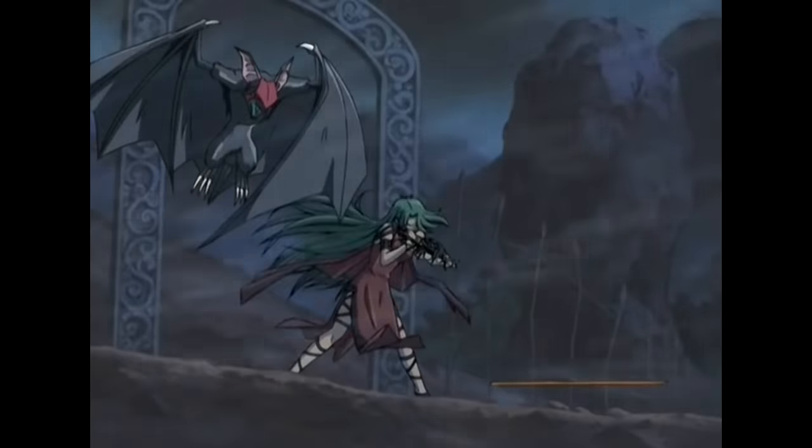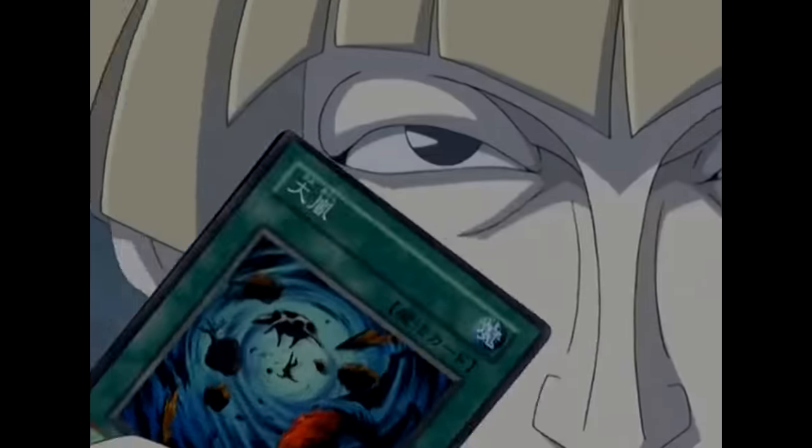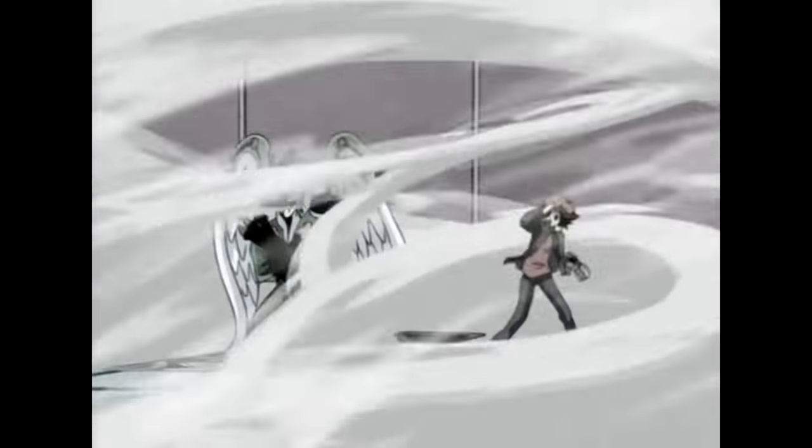Straight away, we have our first out-of-duel shenanigan: the set trap Zombie Bed. Kamula is playing this card as a means to hard counter one of Crowler's strategies. Through spying on him through her bats, she learned that he likes to use Heavy Storm to wipe out back row, preferably in combination with his Statue of the Wicked traps — the same play he did against Jaden, basically. Shame on you, Kamula, for cheating.